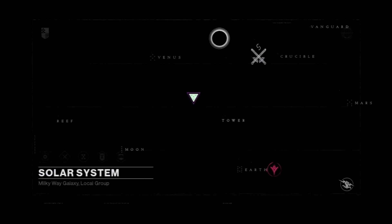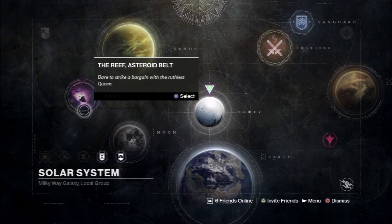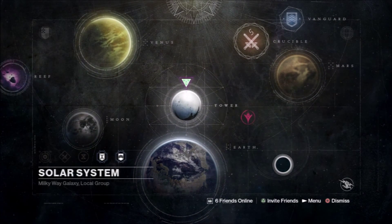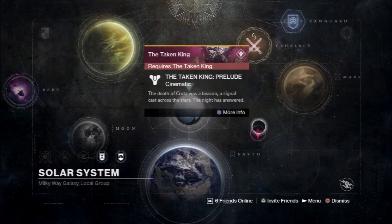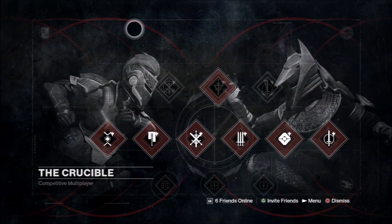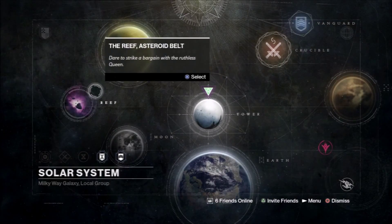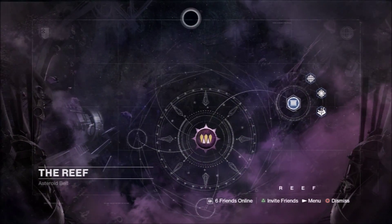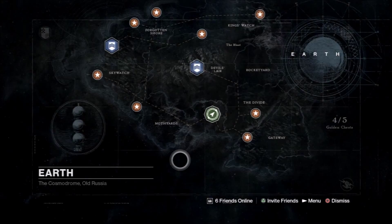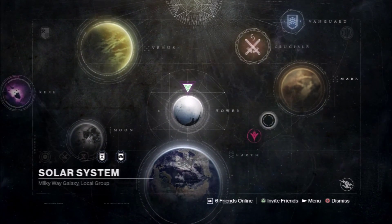The map is completely different. We have the new look for the maps — we have the tower, of course, and here is the secret planet for the Taken King. The crucible looks damn near amazing now, and the vanguard looks completely different as well. The reef stays the same, the earth stays the same — it's just the map and the crucible that were updated.